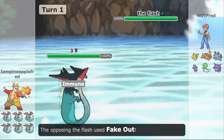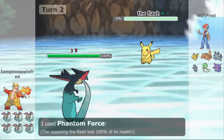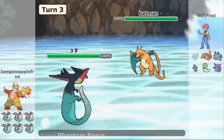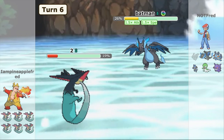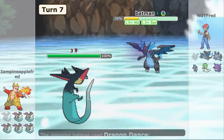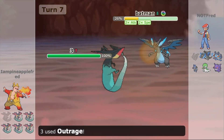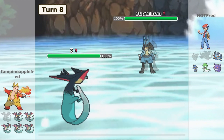Since we're already on the topic of Choice items, let's move on to the Choice Band set. Instead of maximizing Special Attack, this set aims to maximize Physical Attack. For moves, we have U-turn for pivoting, Outrage and Phantom Force for maximizing STAB damage, and Steel Wing to take care of those pesky Fairy types. You could replace Steel Wing with Sucker Punch if you want priority, but it's quite risky since you don't want to get locked into Sucker Punch. The nature here is Jolly instead of Adamant since we're already boosting Attack with the Choice Band, though you could run Adamant if you have Sticky Web set up on your opponent's side.